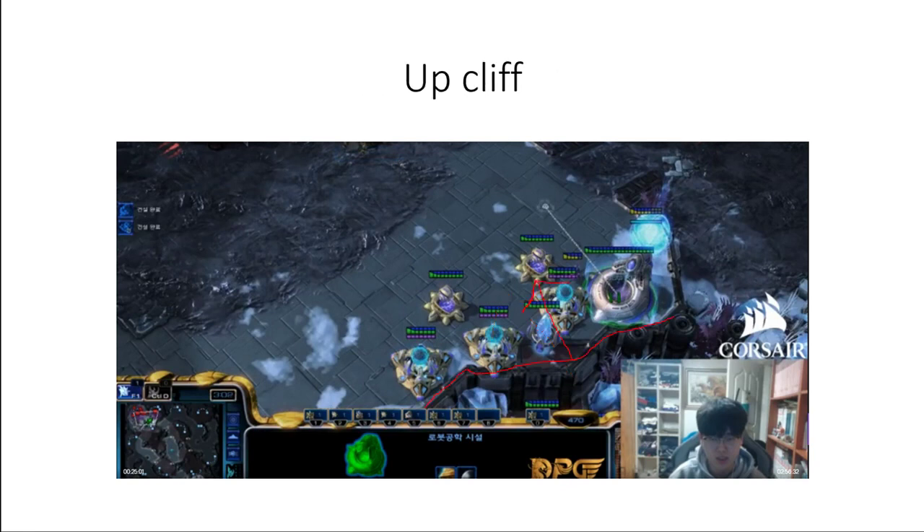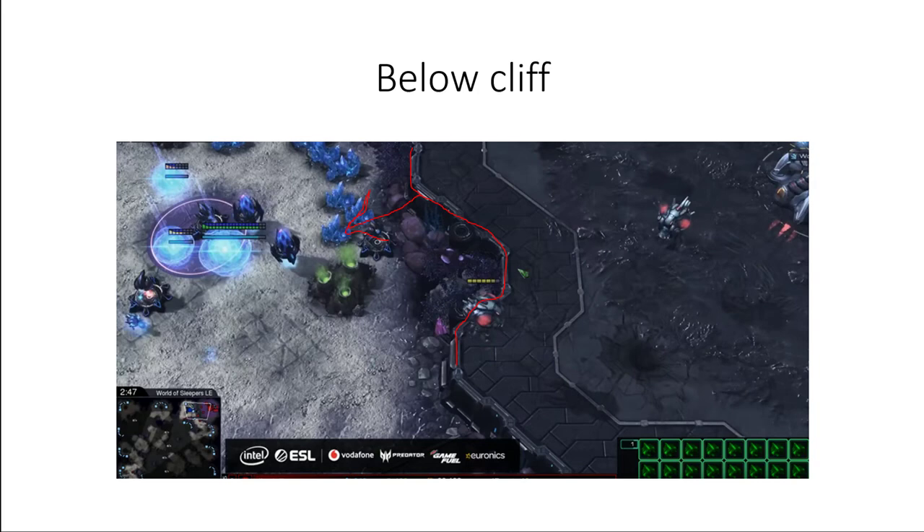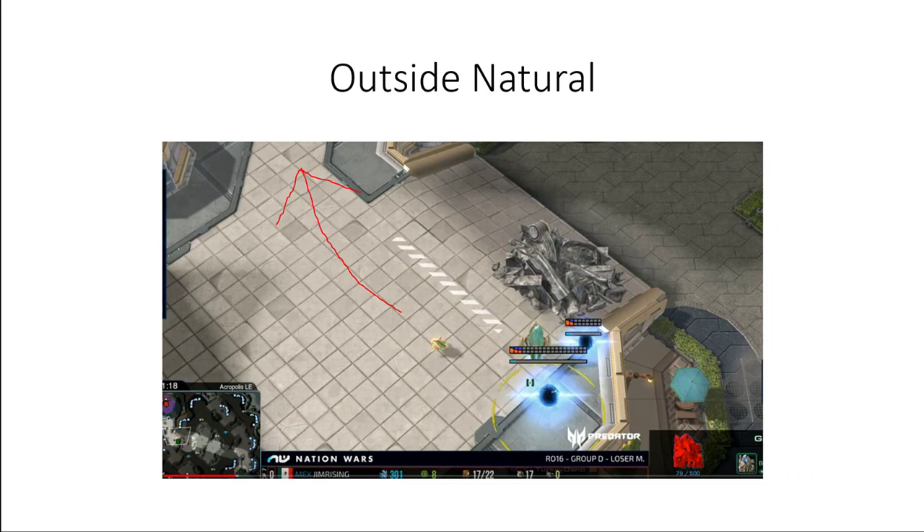An up-cliff cannon rush means it's specifically meant to put the shield batteries on the high ground and then kill the Zerg. A below-cliff means that the Protoss didn't manage to make shield batteries on the high ground. An outside-natural cannon rush means that the Protoss just aims to contain the Zerg with units and will push in with shield batteries and then kill the natural.